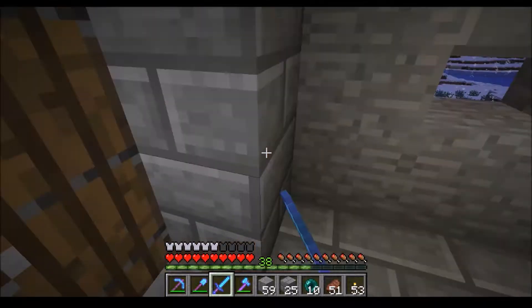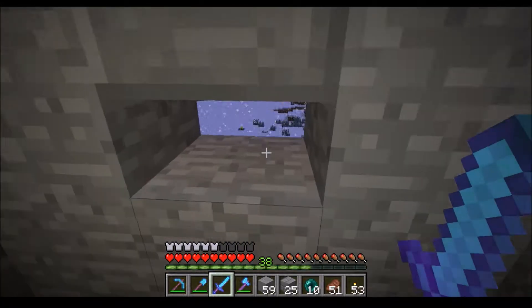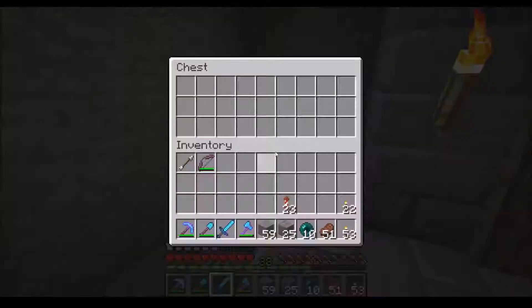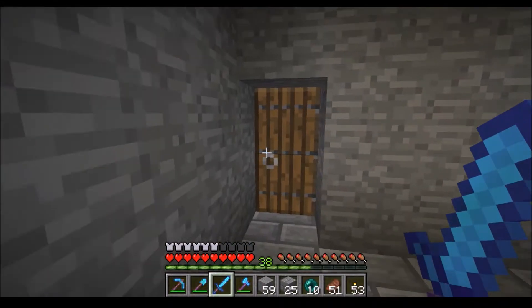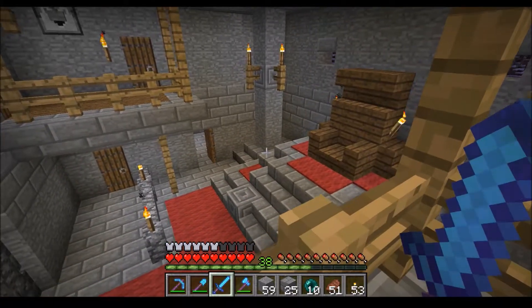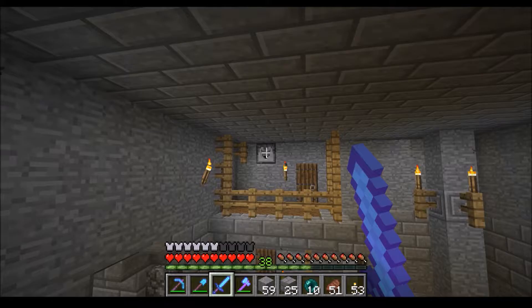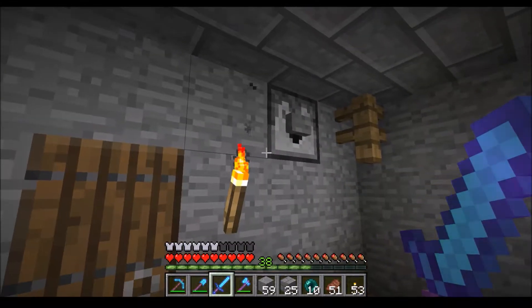I decided to go for green because we went for red in there and a dark purpley-red here, and I think green looks pretty good for this. You can stand here and look up at the king. Downstairs we have like a prison-y thing. I know this is not that realistic, I just like how it looks. I wanted to keep a dark and gloomy feel in here so I didn't put real torches — I just put redstone torches.